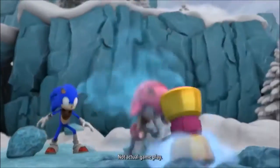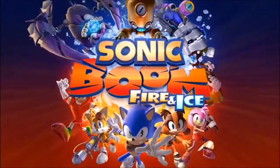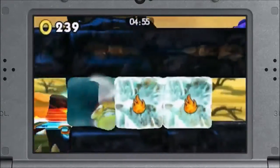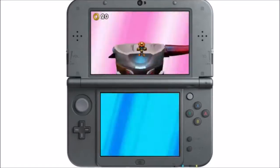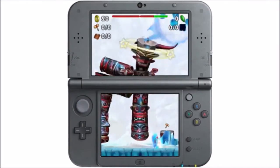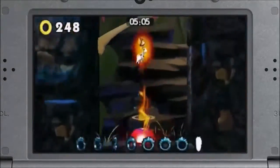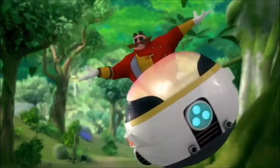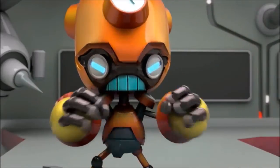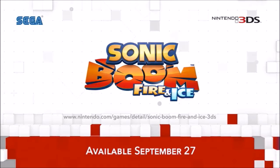This year is Sonic the Hedgehog's 25th anniversary, and his latest game infuses the series' characters with some new elements — fire and ice. The controls make it easy to switch between characters, which should give speedrunners some much-needed adrenaline. While the game harnesses the tone of the popular animated series Sonic Boom, it also forges a new path and tells its own story. Dr. Eggman is about to get wrecked, and so will the new villain, Defect. The game launches exclusively on Nintendo 3DS on September 27th.